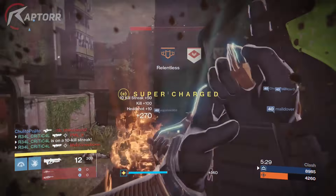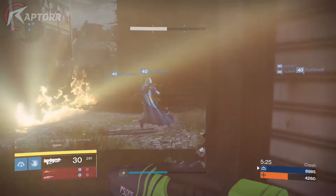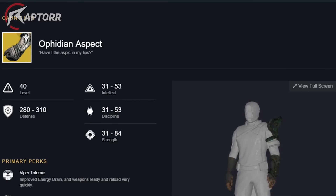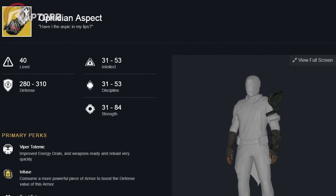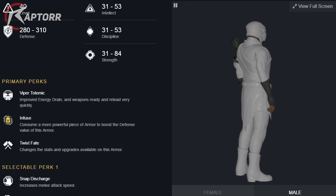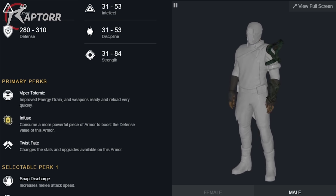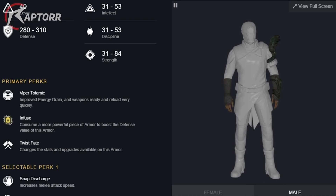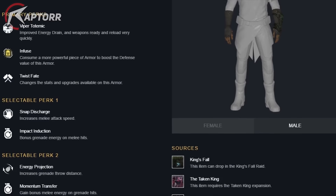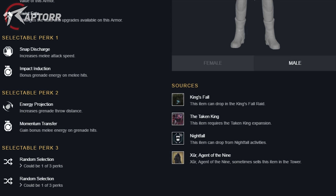The first exotic armor we can probably see in Rise of Iron is the Ophidian Aspect. This is a Warlock gauntlet with the exotic perk Viper Totemic, which provides improved energy drain and weapons ready and reload very quickly. The design is key to why we're expecting to see this — just looking at it, it is definitely one of my favorite things to look at even to this day.